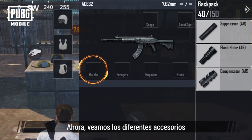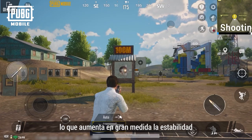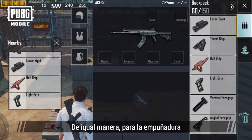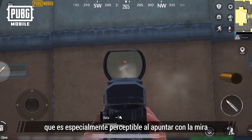Now let's take another look at the selection of attachments. First is the muzzle, which we recommend attaching a compensator to, as this reduces recoil and further increases stability. Similarly, for the foregrip, we recommend using an angled foregrip to better control horizontal recoil, which is especially apparent when aiming down sights.